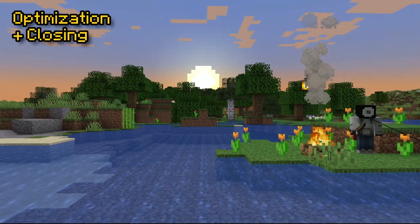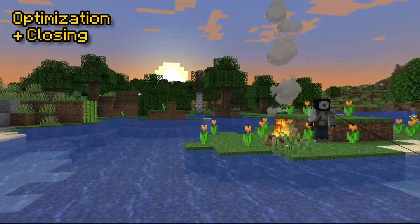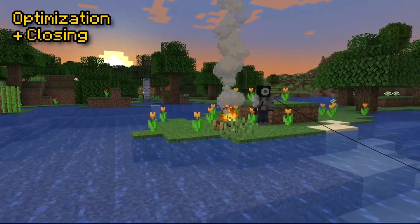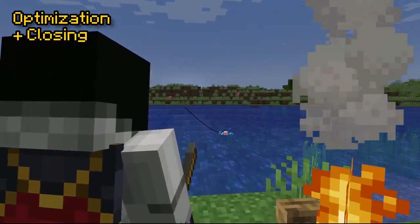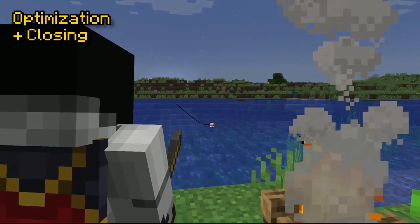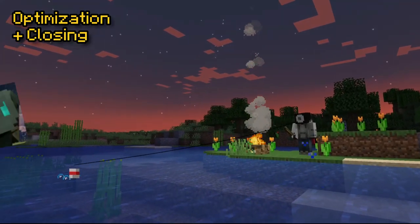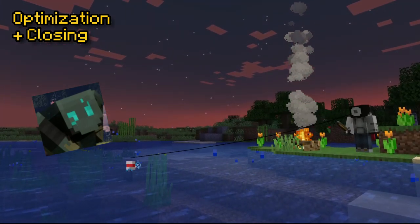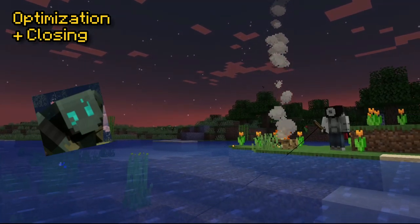Let's talk optimization. True Survival Mode has received tons of optimizations, with version 4.2.0 having a massive effect on the efficiency and general lag-friendliness of True Survival Mode. If you're more interested in the code and the technicality of how this all happened, go ahead and visit the changelogs in the description. I'd also like to take this time to thank Galdivir, a Discord mod on my server, for templating out a massive way of overhauling True Survival's optimization and code, as well as going into specific features and how those can be optimized.